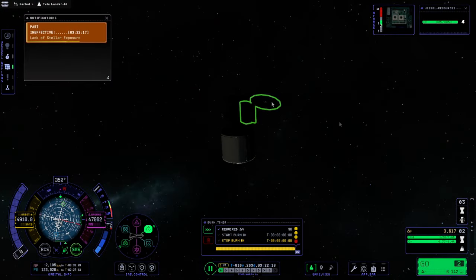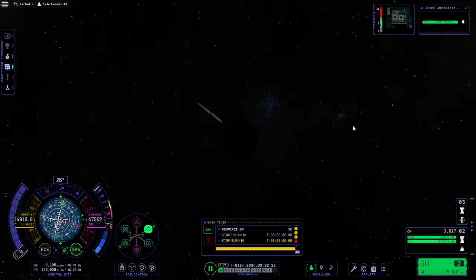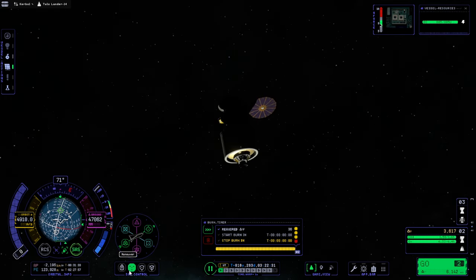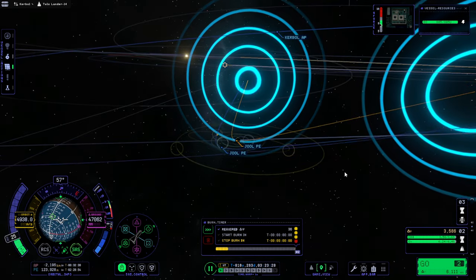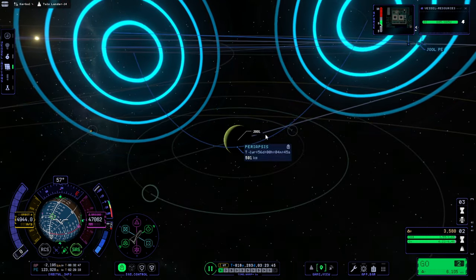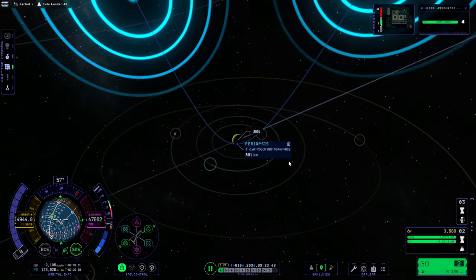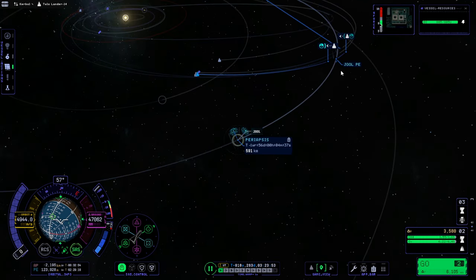Let's deal with the Tylo lander first — this one has full power and its panel is actually rotating. It seems like we've passed the node somehow. Well, there was a potential Tylo periapsis there. Once we get there — I can't create a maneuver node. All right, fine. We'll just pay attention when we enter the SOI. Can we get that date at least? It doesn't show you dates for entering SOIs. Fine, I'll get the periapsis date.